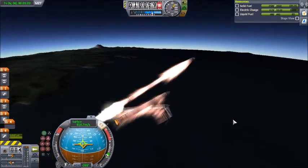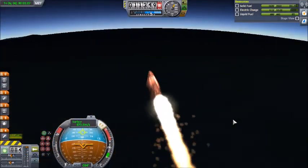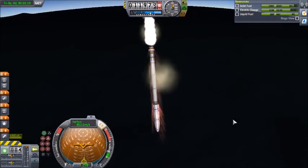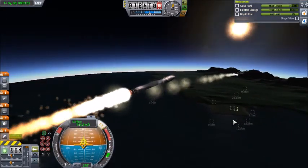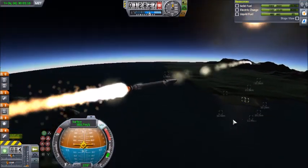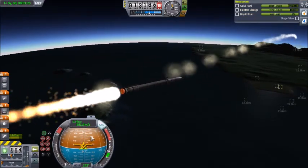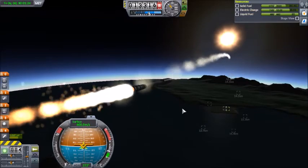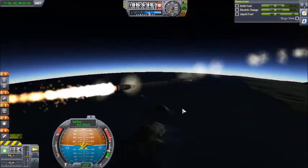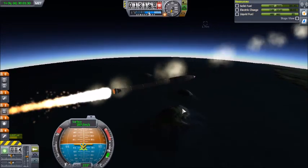Stage separation and second stage engine ignition confirmed. Vehicle anomaly. And given the situation that this anomaly is putting the vehicle into, I am calling this mission status as E-1. Repeat, mission status is E-1. Vehicle is now losing altitude. Vehicle is transonic.